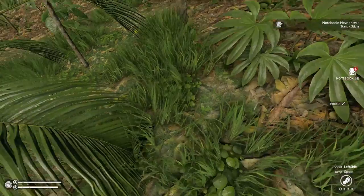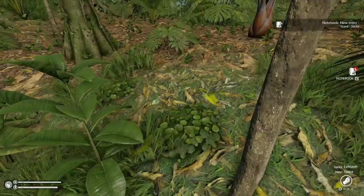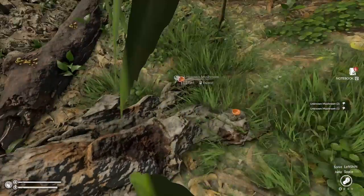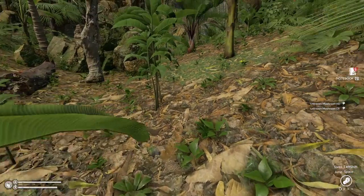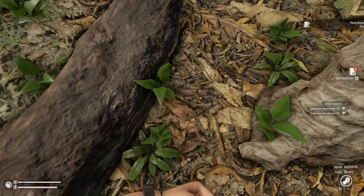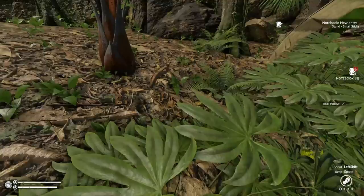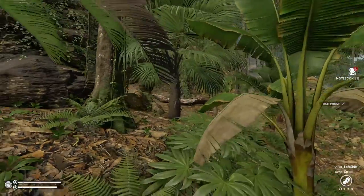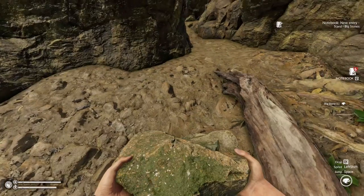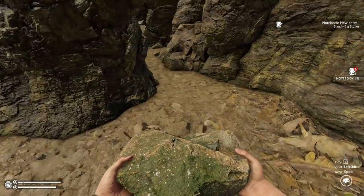There's a stick - grab a couple of them. We want to get some rocks because we need to make... oh, here we want these for something to eat because you need to get protein. You need to get vegetables, fruits, that kind of thing. There are bananas I know you can find. Big stone - I think you use the big stones, you can use them to make smaller ones.